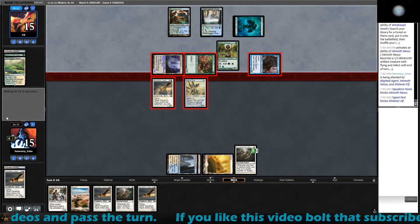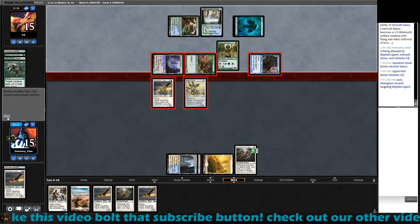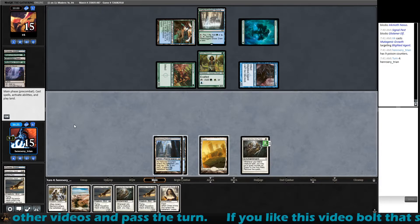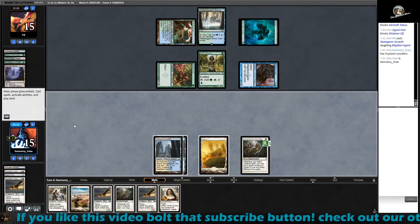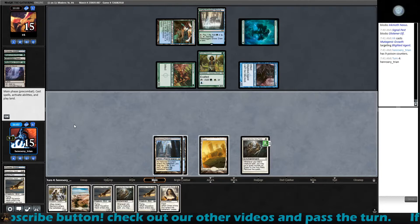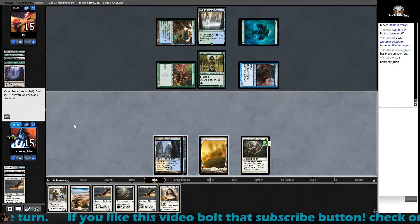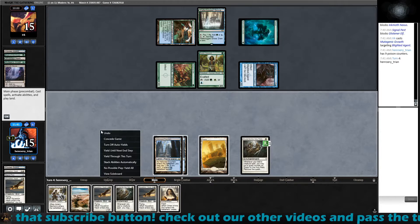I'm probably dead anyway but might as well play it till the end. Unless I survive this - I may actually survive this. Now is really the best time for me to draw. I won't survive this because I can't block the Blighted Agent. I can cast two Squadron Hawks but they're not going to attack. Aviary - does it say only your creature you control? Yeah. Not good enough. Let's move on to game three.